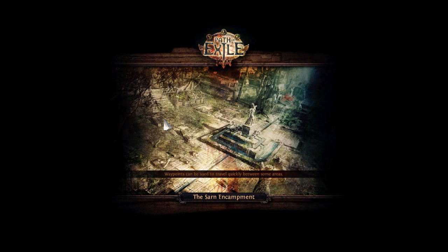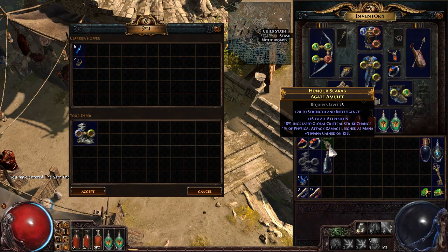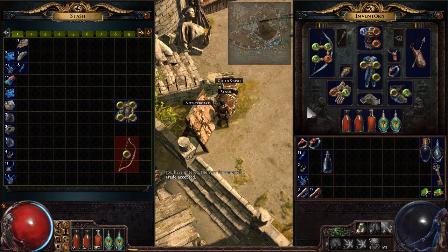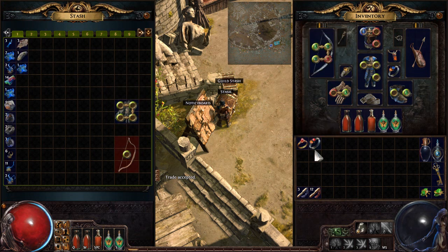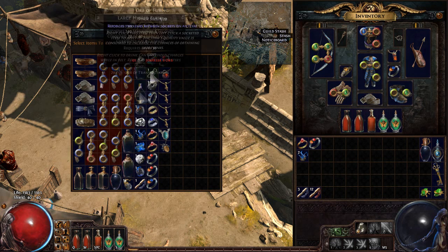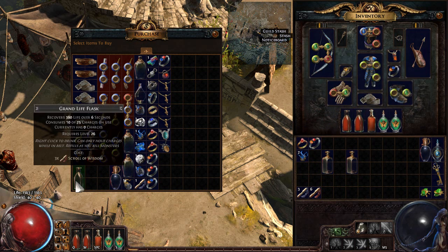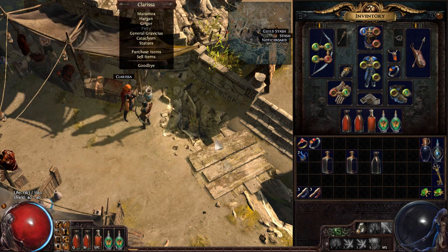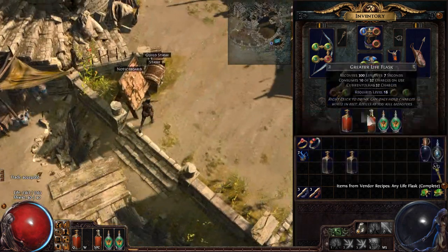There's something very useful we could do right now - sell this gear, there's no vendor recipes really worth doing at this level. Later on we'll keep things like amulets and rings for the Chaos Orb vendor recipe, but that's only at level 60+. We want to try and get some higher level flasks. We've got level 34 life flasks available - we're going to buy them. If we have three grand life flasks, we can vendor three of them for giant life flasks. People have been urging me to use this recipe and I always forget - but I've finally done it! Now we have three giant life flasks, and I got an achievement for it!